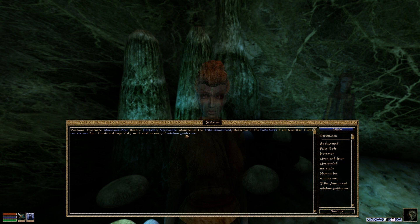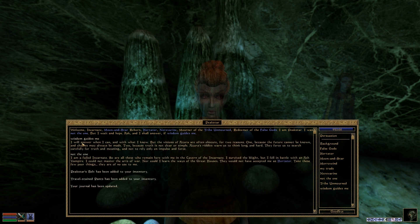Peekstar — 'I was not the one but I wait and hope. Ask and I shall answer if wisdom guides me. I survived the blight, but I fell in battle with an ash vampire. I could not master the arts of war, nor could I learn the ways with the great houses. They would not have accepted me as Hortator.' He gives me Peekstar's belt and travel stained pants.